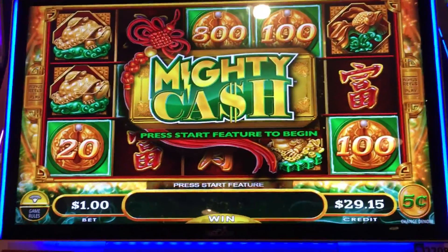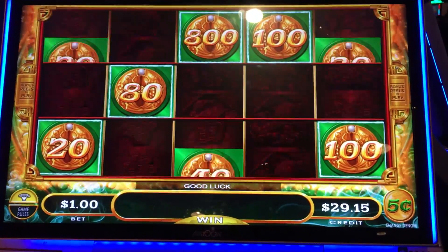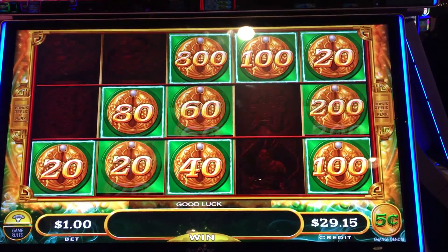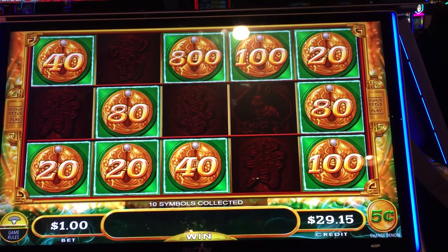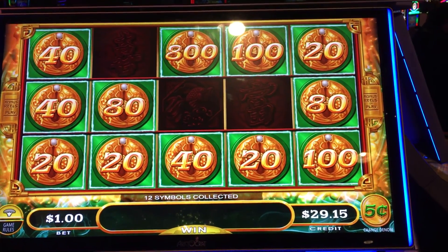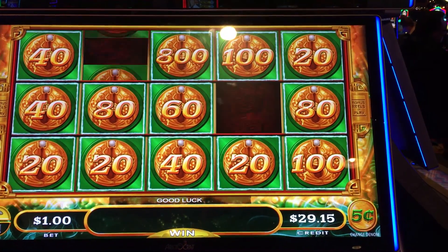Alright, I went to Nickel Denom, dollar bets. Dragon came out — that's a nice $40 win right there. Let's see if we can double this up. Keep going, let's see if we can get another one.